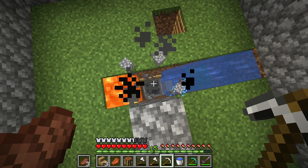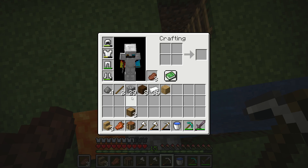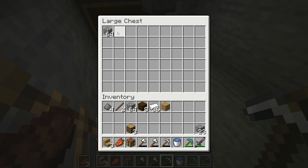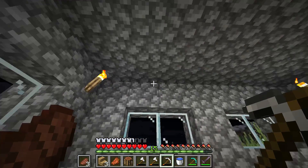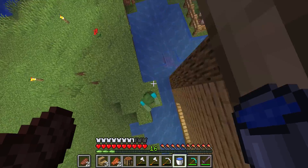All right, I'm back. Let's just check out how much cobblestone we have — 29 from the pile and we got two stacks here. Great, now we can start on the outline of the house and we should be done soon enough.